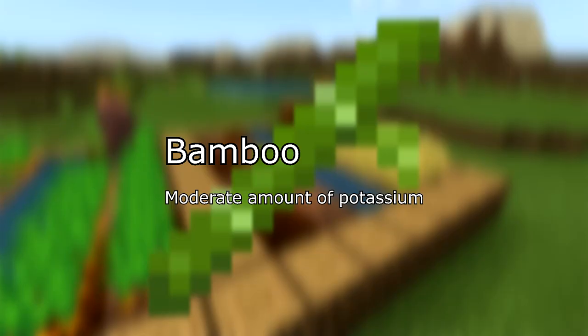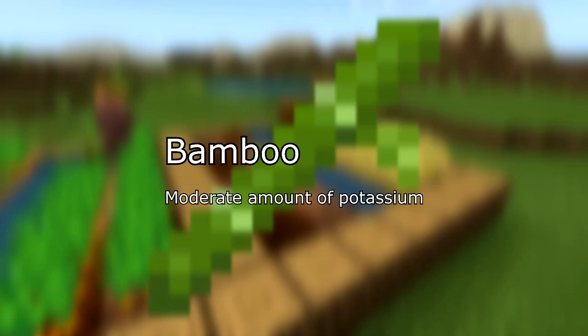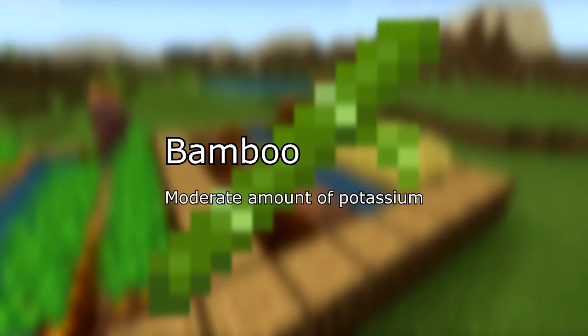In E tier, bamboo. While not edible in Minecraft, they can be cooked and made edible. They have a moderate amount of potassium.